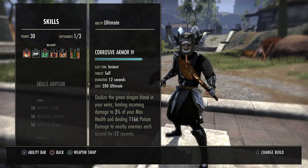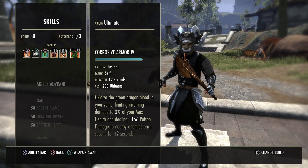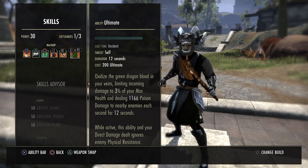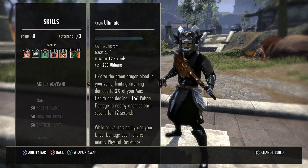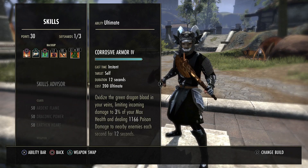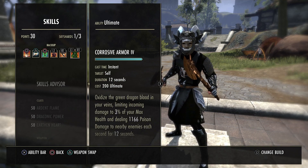Starting off with a heavy attack into Slashes is a nice combination into the front bar. On the back bar I'm going with Corrosive Armor — it's a very strong ability that helps you survive longer and allows your direct abilities to ignore all physical resistance while it's active. Ideally in group play you'd swap this for the Sygic Order ultimate on the back bar for more tankiness and reduced damage taken. For solo, Corrosive Armor is better as Sygic Order can bug out as a survivability tool.